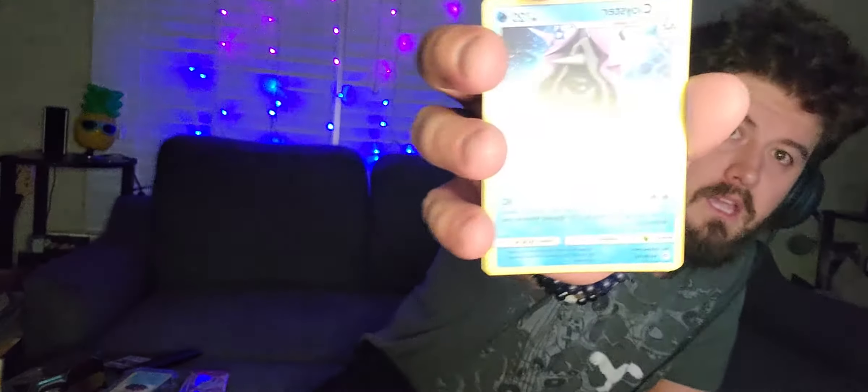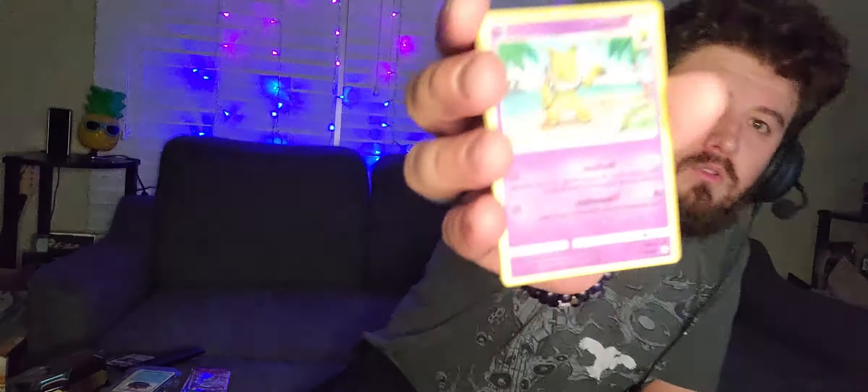Next up we have a Pokemon Sun and Moon trading card pack. Let's see — maybe it's something good, maybe it's not. We have Moralol — I don't know what the hell that is. You guys know I don't know the new stuff. Then we have a Cloyster — going old school on it. And right after, we have Hypno, which is drawn really old school-ish. Next up after that is going to be another Sun and Moon pack.